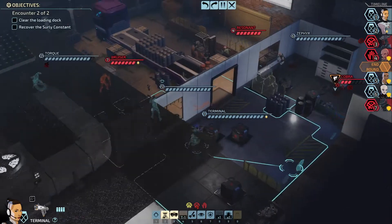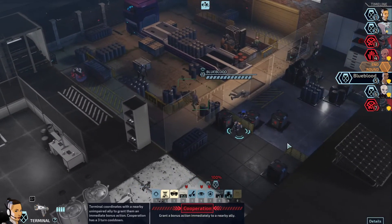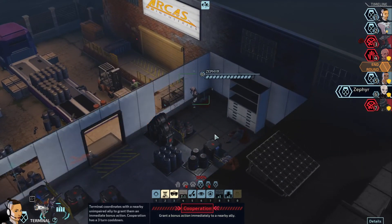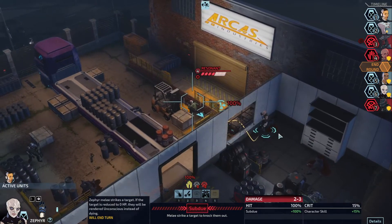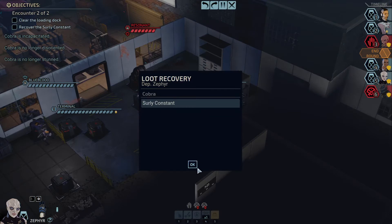Bruiser, what you gonna do? That was a very nice miss. Did I put him into zero cover? I may have actually put him into zero cover — that was an awesome miss. Terminal, what you got for me? You can pin somebody down — like this Cobra for sure. Cooperation on the Zephyr, perhaps. Who's going first? Cobra, followed by Resonant. I can take the Resonant out next turn using my Torque. I'll give my extra move to Zephyr — let's give her the cooperation she needs. She can actually crippling blow here — or just a straight-up subdue. Unconscious. Wonderful. Got that Surly Constant, no problem. That was a good roll.